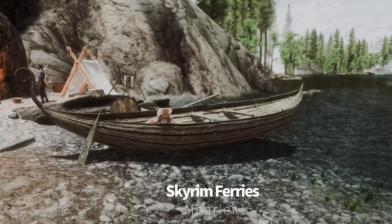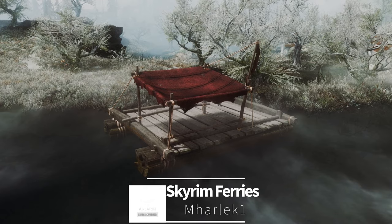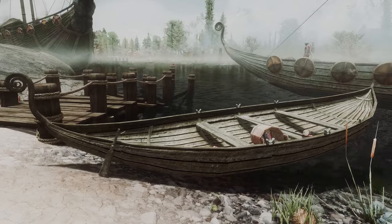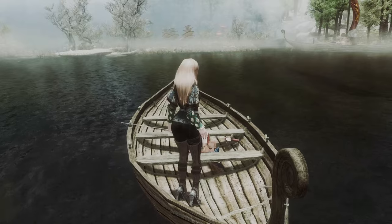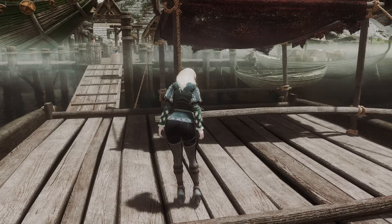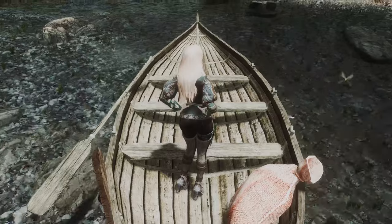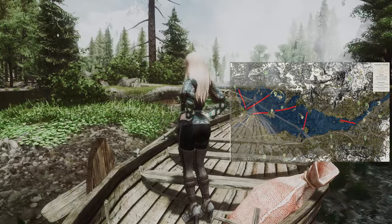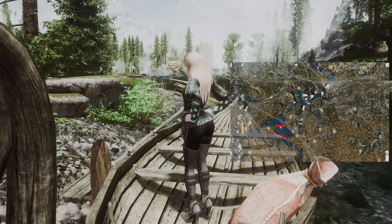Next up is Skyrim Fairies. This mod adds active fairies that cross rivers, lakes, and seas in Skyrim and Solstheim for smooth and small-scale transportation. You can use the fairies to travel quickly and conveniently to various places such as the northern coast, Solstheim, Lake Illinalta, Lake Honrisch, and more. To move, you just need to press the activate button on the ferry. You can check the exact locations and routes on the Nexus website's pictures for this mod. If you prefer taking the ferry over swimming, I recommend this mod.